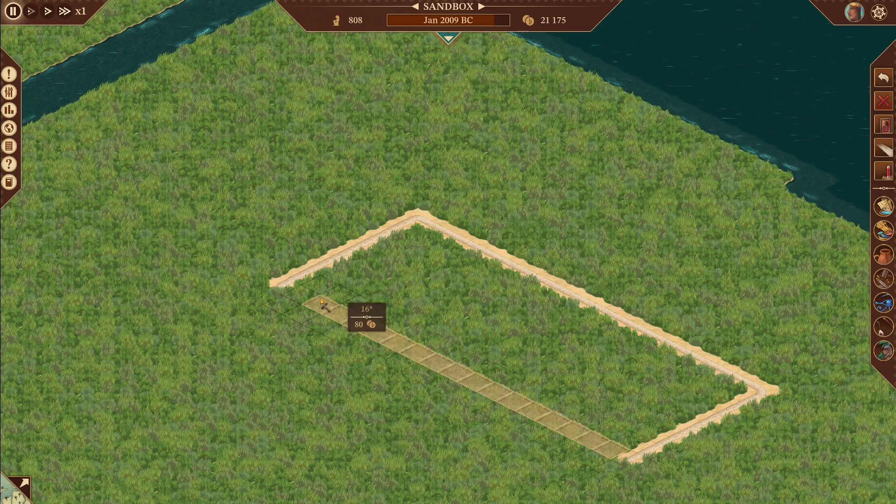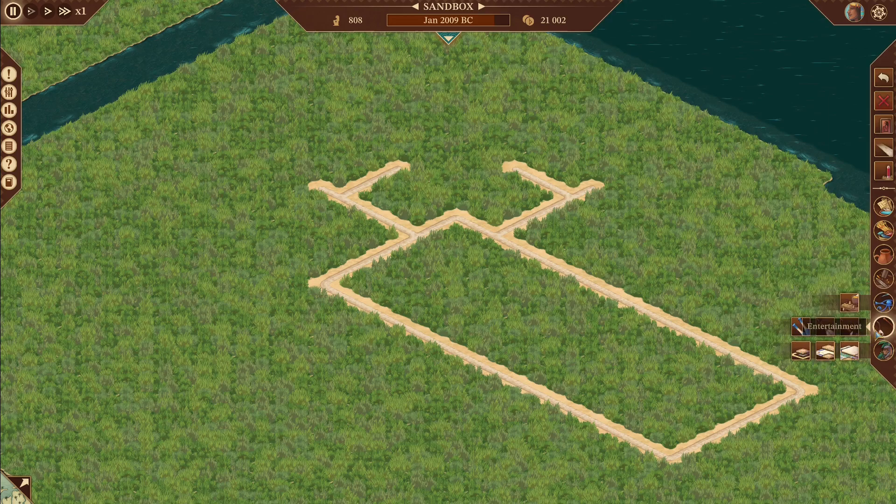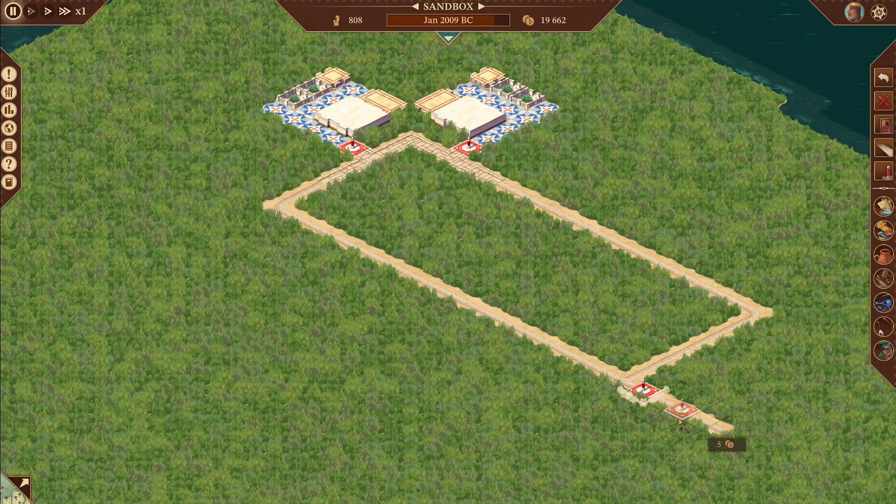Go ahead and throw in our entertainment five by three, and do a five by three. Let's go ahead and place our pavilions. Roadblock that off, and then down here we're going to go down by five.